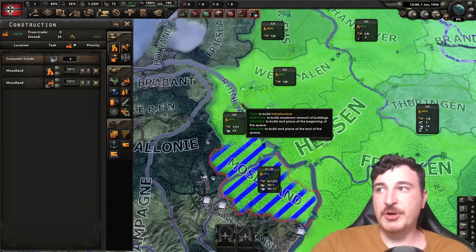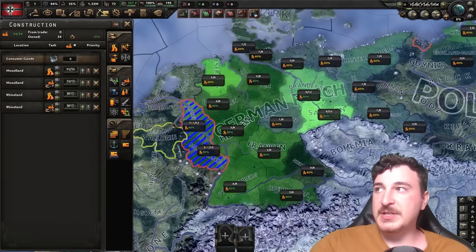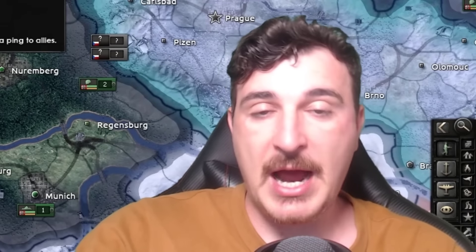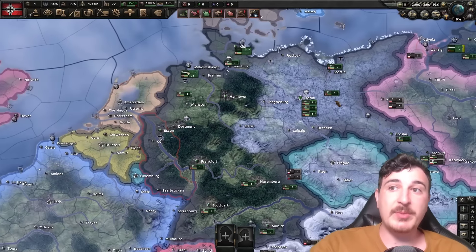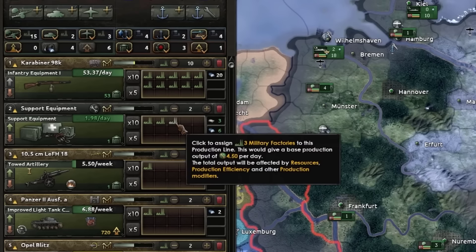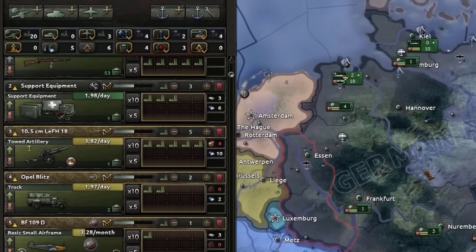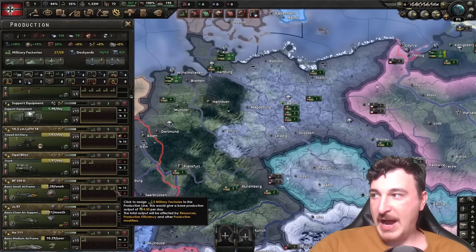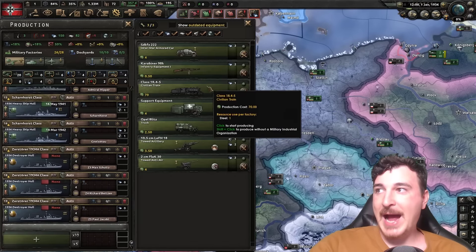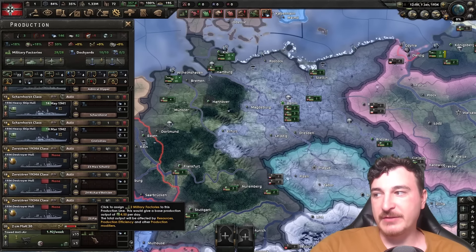We'll do the same right after infrastructure max out in Rhineland and then max out civilian factories. We're doing this because we will start the war with the western parts of our country under our control whilst the eastern bits will be under fascist control when the civil war triggers. We're going to get a little bit more support equipment, some more artillery, and we're deleting the light tanks because we're not going to be using them that much. Five basic small airframes, and we're deleting the medium airframe.